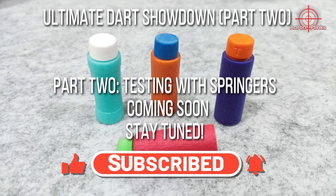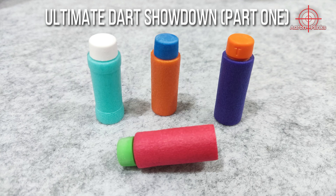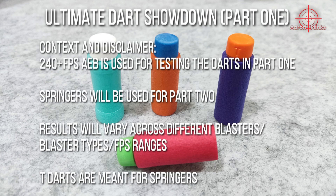I have to stress again that dart performance and test results for part 1 are in the context of a 240-plus FPS AEB. Testing with springers will be done in part 2. Results will vary across different blaster types like springers and flywheel blasters, and across different FPS ranges, so this is not an all-encompassing video. Also, Sable has clearly stated that T-darts are meant for high performance springers and are not recommended for AEBs like the Storm, or flywheel blasters like the Diana and Nightingale, despite some players claiming T-darts work fine for these blaster types.